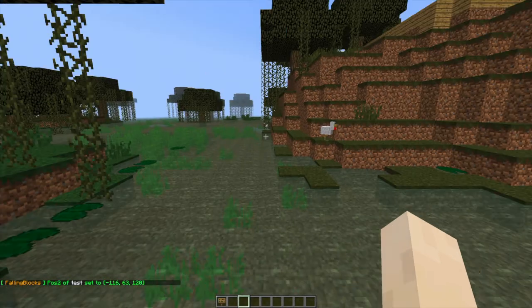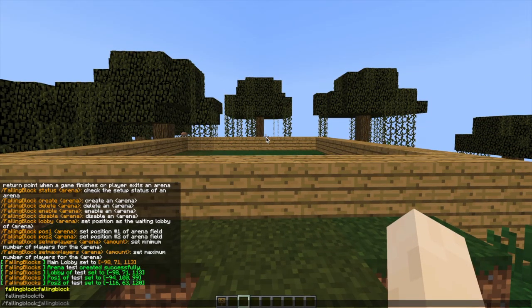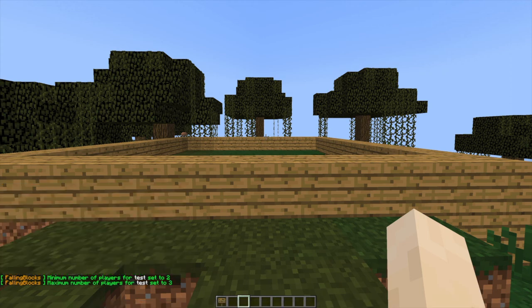Now my arena is really weird — it's got a hill and random blocks of wood. I'd recommend making it much nicer than this. Then we can go ahead and set the min and max players. This is very straightforward: do /falling block set min players, the arena name is 'test', and then set it to two — two is the minimum you can have, but you could have more. Then change min to max and set the max amount of players, to three for example.